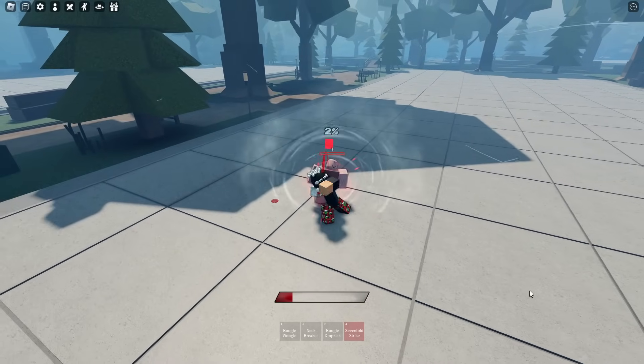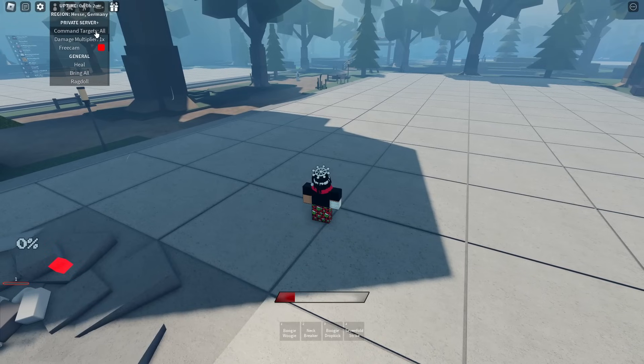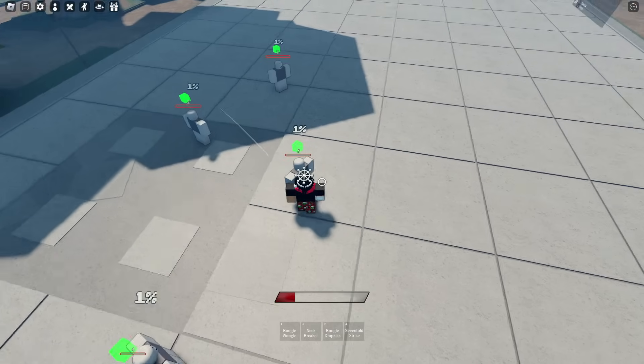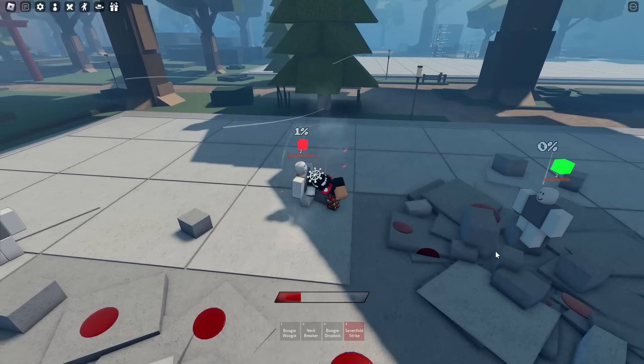Alright, here we go. That was a cold finish, I'm not gonna lie. Here's what we're going to do as well — we're going to spawn in a bunch of Death Effect Dummies just to see all the finishers. So, Neckbreaker — here we go. Boogie Dropkick. And Sevenfold Strike.